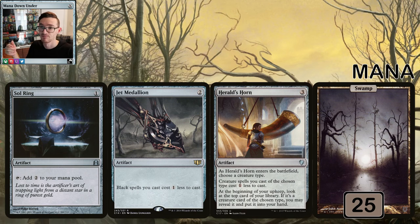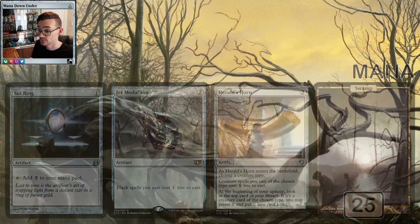Now into mana reduction. Jet Medallion makes all your black spells cost one less — your Relentless Rats are now just two mana. Herald's Horn lets you choose a creature type, probably rats, and that type costs one less. Between that and the Medallion, rats should be nice and cheap. At the beginning of your upkeep you may reveal the top card of your library — if it's a rat, put it into your hand. We went with 25 Swamps in the deck.